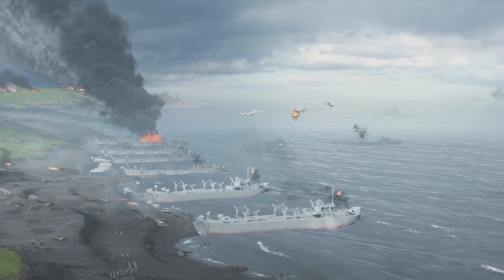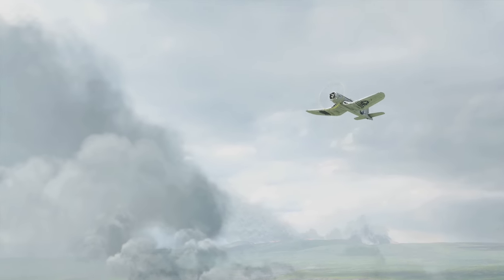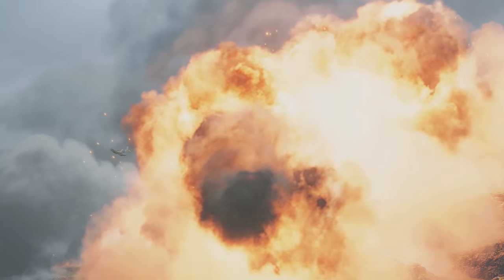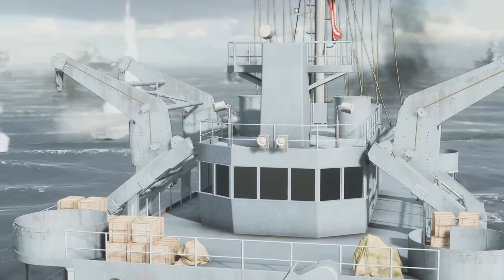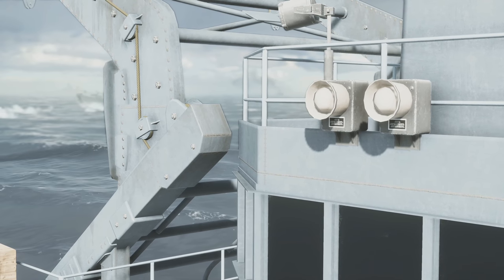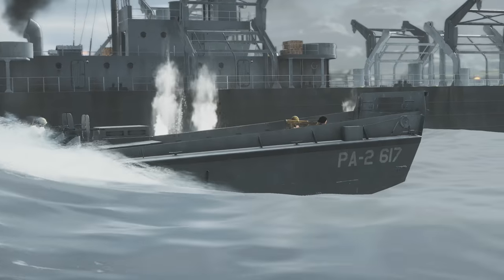There are also a couple cool pre-round details on Iwo Jima's breakthrough mode. At the beginning of each round, you'll see Corsairs fly over the beach in formation and break off to bomb Mount Suribachi. You'll also hear a couple things as well. Sirens blare for the Japanese, while loudspeakers play a bugle call for the American forces landing on the beach. Fun fact: it's actually the bugle call for General Quarters. Again, it's these little touches that help sell that epic invasion experience.